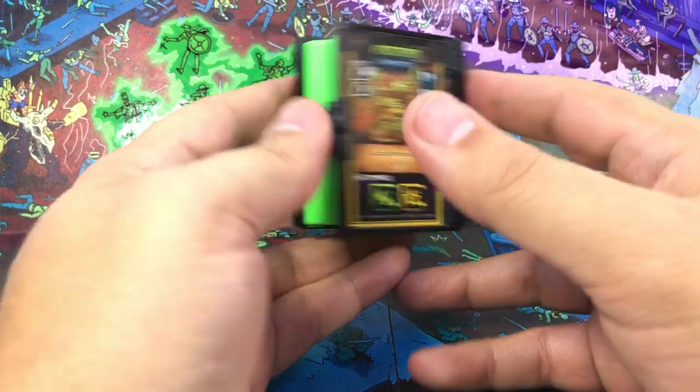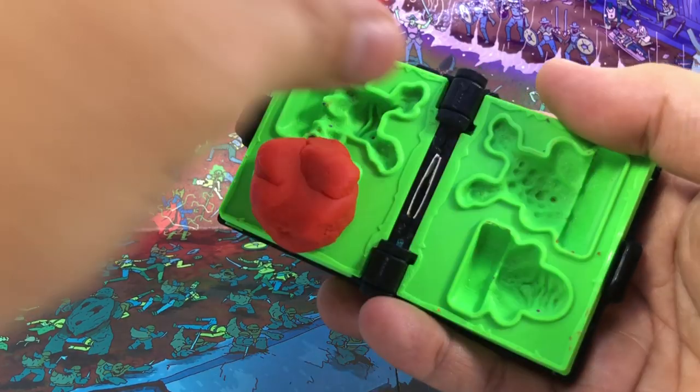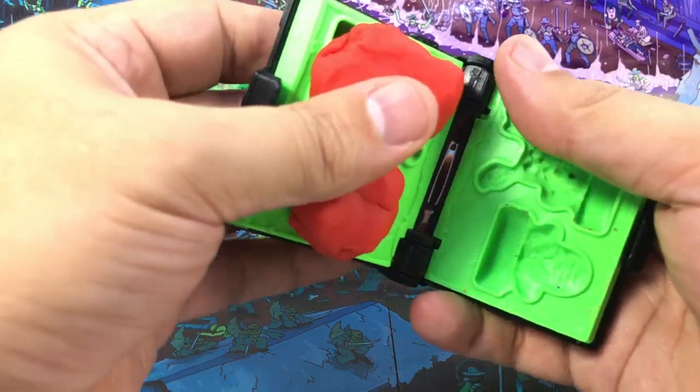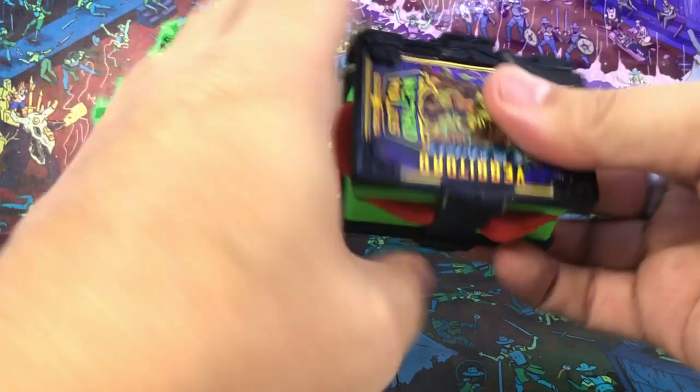I'm going to show off the spines — there's number five. So let's throw some clay in the spell book here and see what the Veggie Toads turn out.